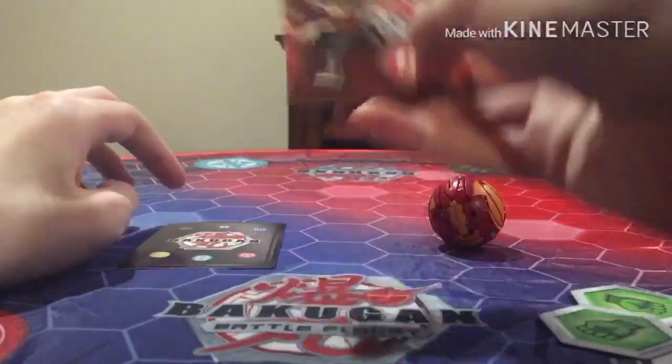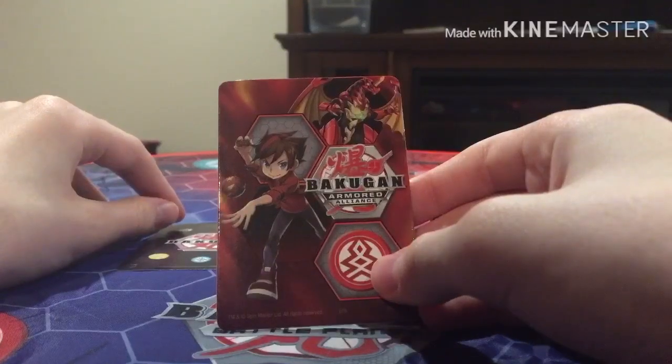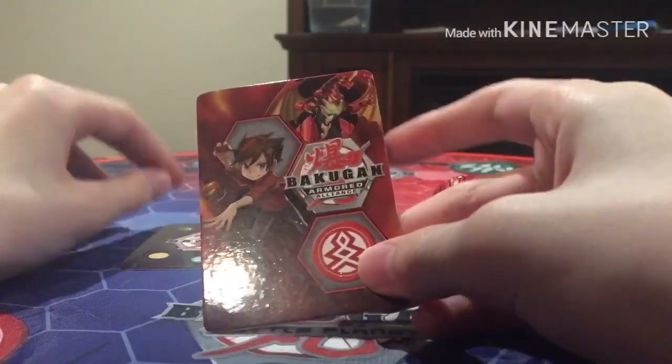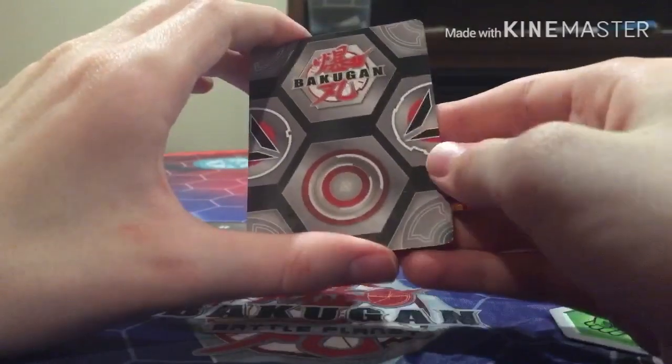Here is its Gate Trainer with Dan Cuso and Dragonoid and the little Pyrus faction symbols, and the Bakugan Armored Alliance logo. Gate Trainers are used to practice your rolling — I'll get to that in a second.